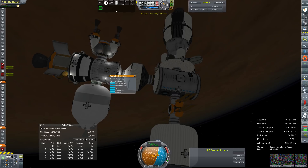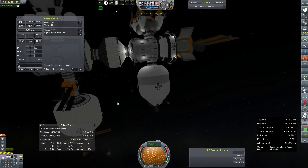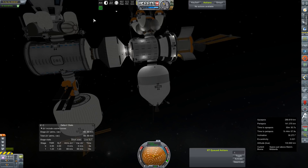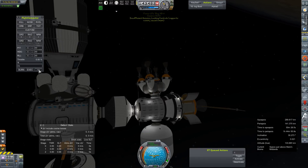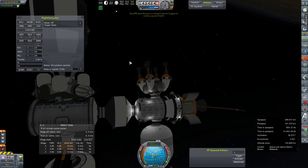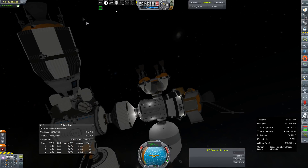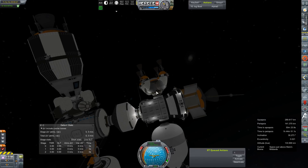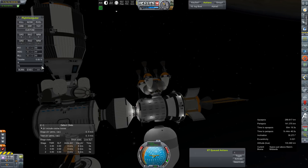Undock. RCS stability control — good, those have been enabled. We've got the countdown. Make sure things are going over here too. Insufficient avionics — well, that's new. Activate avionics then. Tell me that command went through. No?